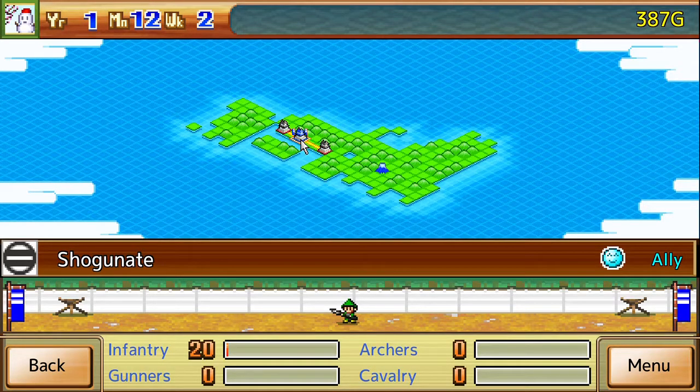We allied ourselves with the Shogunate, funded him, and now he's giving us access to fighting other Warlords in the region. Oh, the game isn't paused, by the way, when you're on that screen, so you can still do whatever.